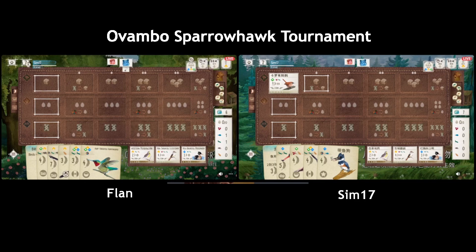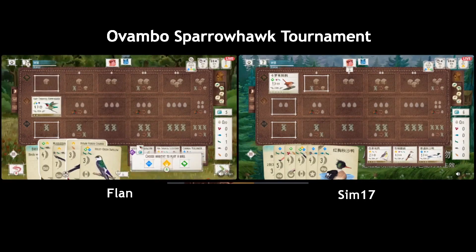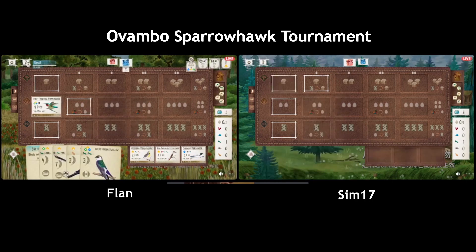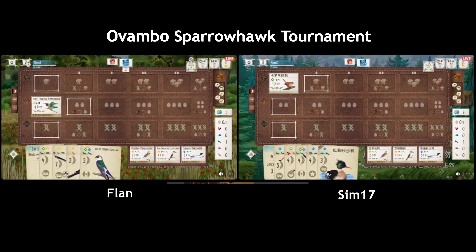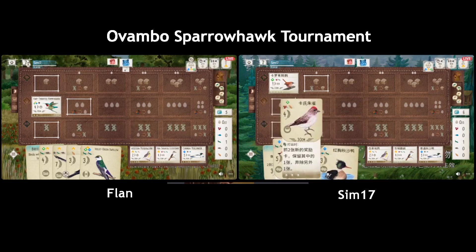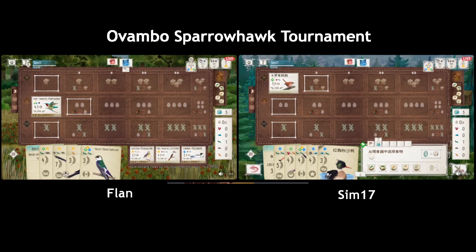I think Sim should have used the grub to play the Wren because there's no cherry in the bird feeder so now they cannot play the finch — Cassin's Finch, yeah. Oh, very aggressive with the card draw there — three birds already in the wetland. Are they gonna play all of them? I think that was a little bit of misplay to use the cherry; if they use the grub they could have picked up grain and still had the cherry to play Cassin's Finch.